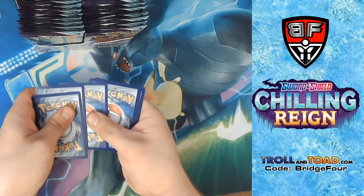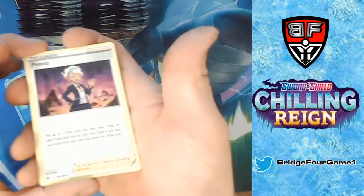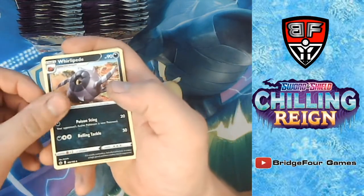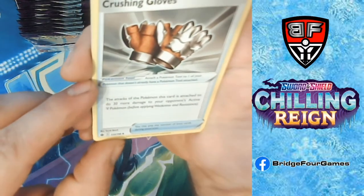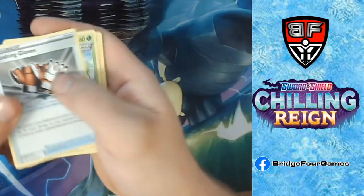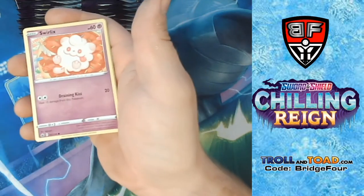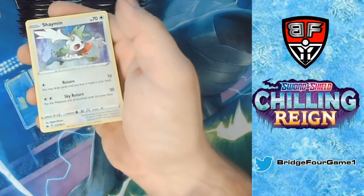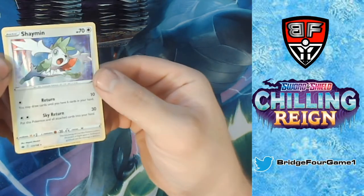We got Fighting Energy, Peonia, Whirlipede, and Crushing Gloves — the attacks of the Pokémon attached do 30 more damage to your opponent's active Metal Pokémon. Then we got Grookey and a Mareep.